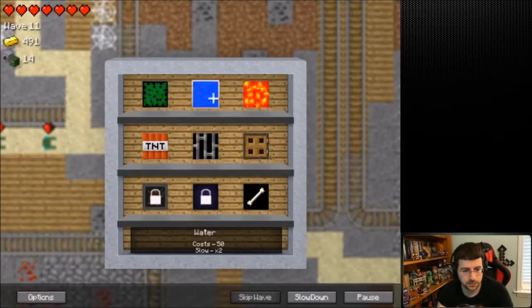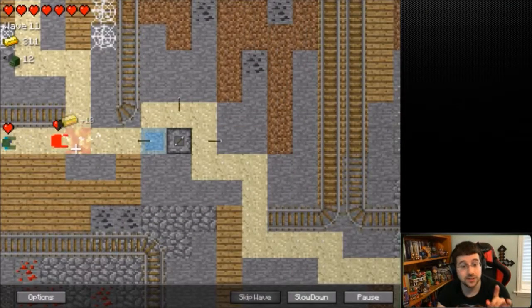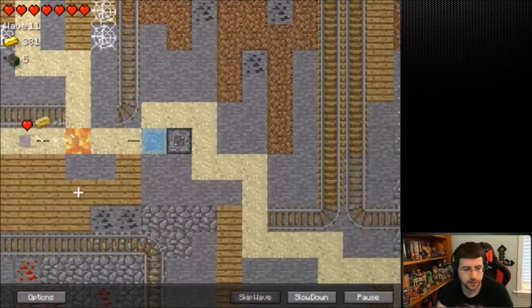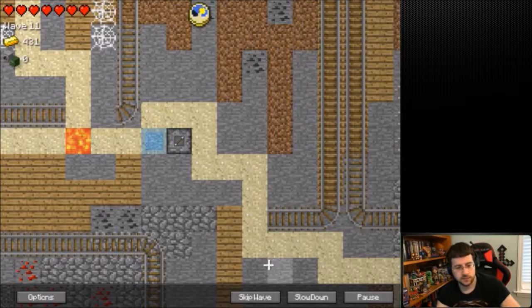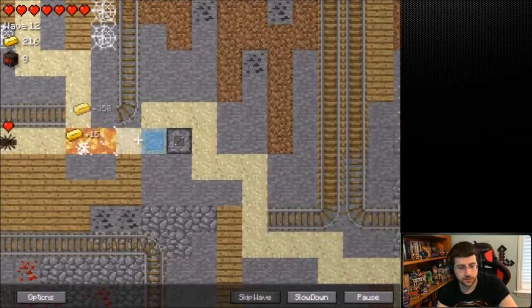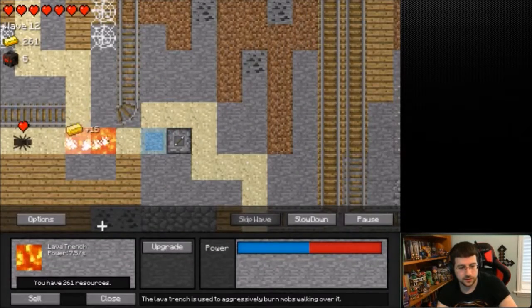That's not what I meant to put down - oh wait, that is what I meant to put down. That's 450, never mind on that one. I guess we can afford that soon enough. Spiders so far - this is working quite well. I guess we'll put another lava trap down, and here would be a good spot for that.